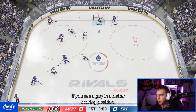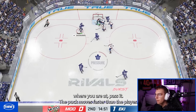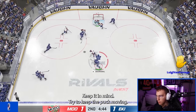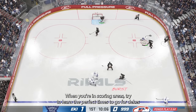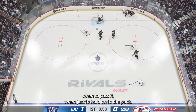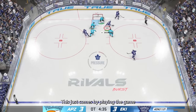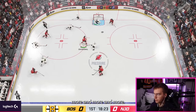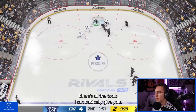Be smart with passes. If you see a guy in a better scoring position than you, pass it — the puck moves faster than the player. Try to keep the puck moving. When you're in scoring areas, learn the perfect times to go for dekes, when to pass, and when to just hold on to the puck. This just comes by playing the game more and more.